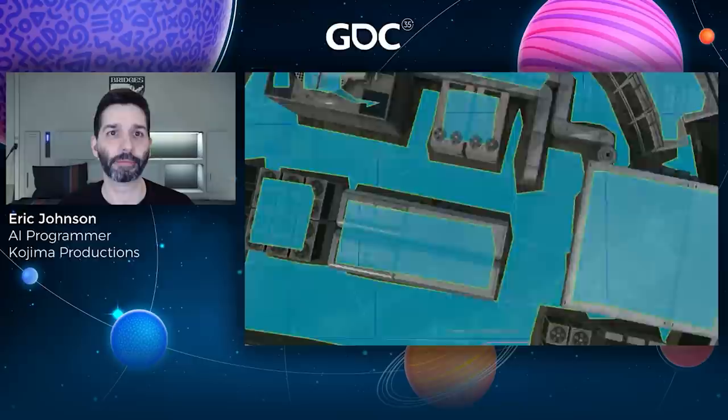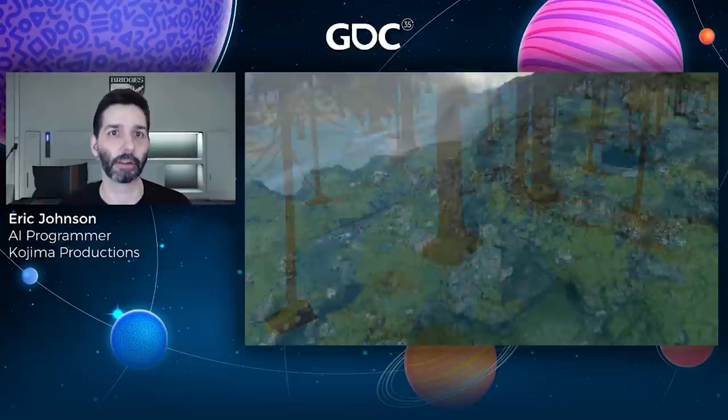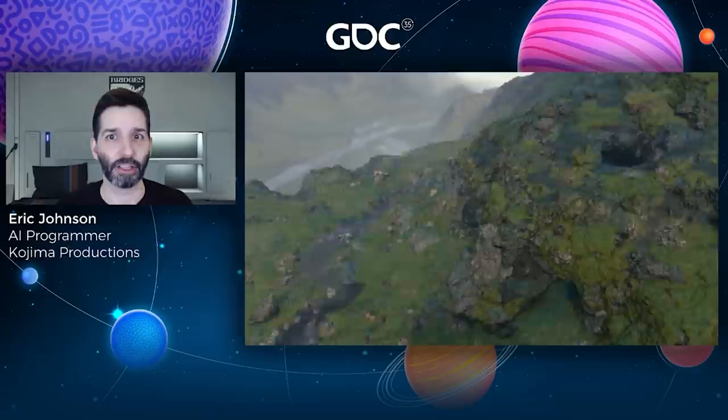Likewise, in natural environments, nav mesh was often just a continuous sheet with the occasional hole where rocks, trees, and other obstacles have been placed to decorate the terrain. However, because the environment in Death Stranding was designed first as an obstacle for the player, our nav mesh now looked very different.